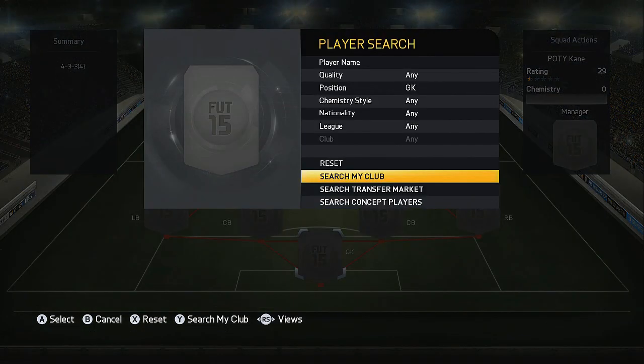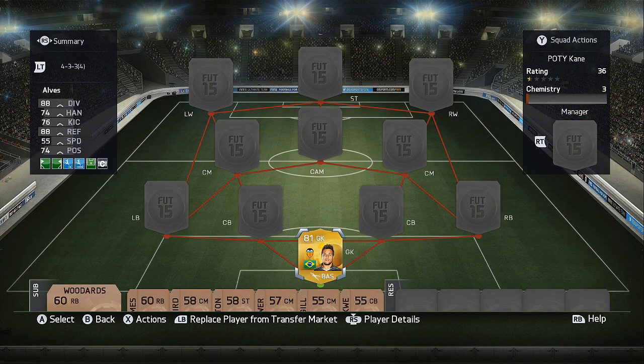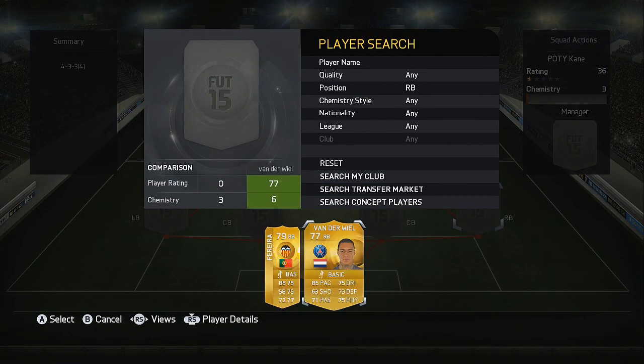Going straight into the squad, first up we've got Diego Alves in goal. Starting off in the Spanish League, he plays for Valencia and is 81 rated overall. He's Brazilian nationality, which is really crucial for chemistry purposes. Moving up into the defense, at right back we've got Van de Viel going into the French League playing for PSG.